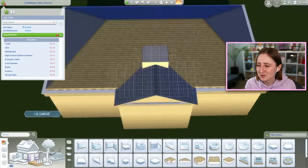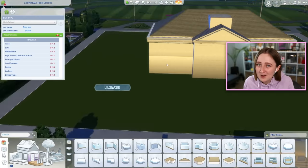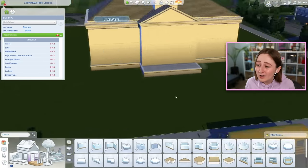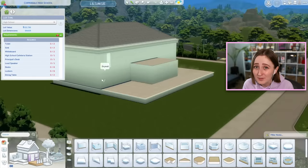It's got a few special lot requirements, and I made sure I followed those very closely because I didn't want the high school to break when I bulldozed it. It requires some lockers, the cafeteria station, whiteboards, the principal's desk, and the loudspeaker.